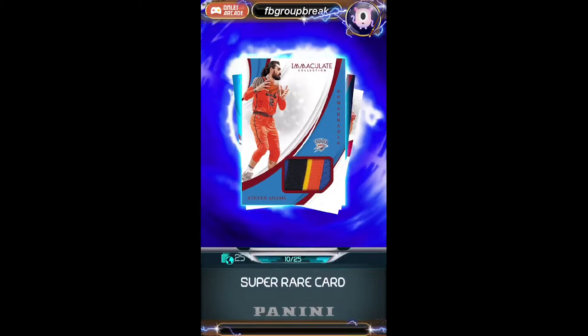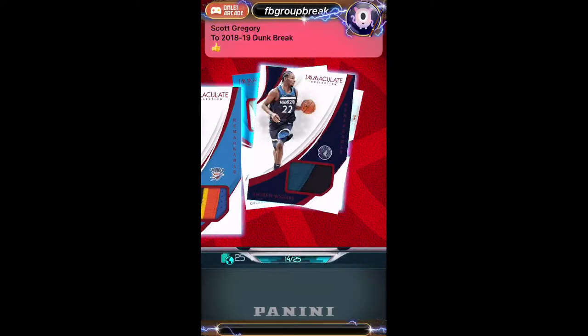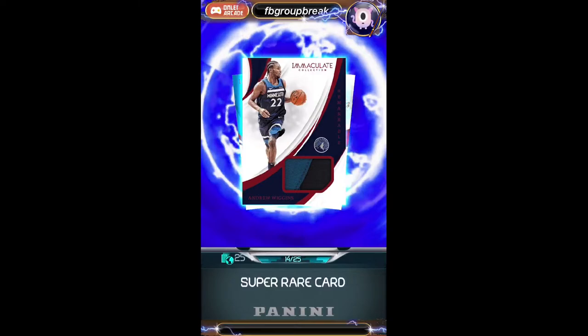Next up, Steven Adams — that one's a Connor would like. It's got a nice patch on it, numbered to 25, going to Ryan. And we have an Andrew Wiggins, also a nice patch, numbered to 25 for the Timberwolves, going to iPlayDunk App.